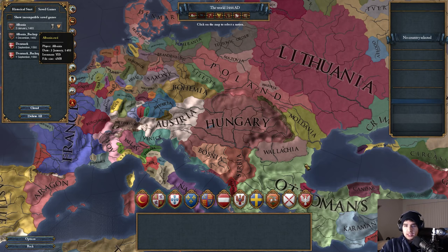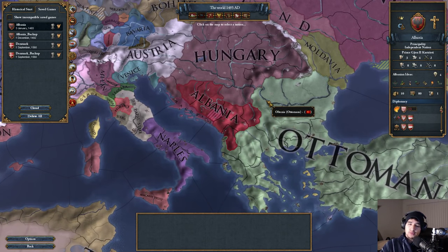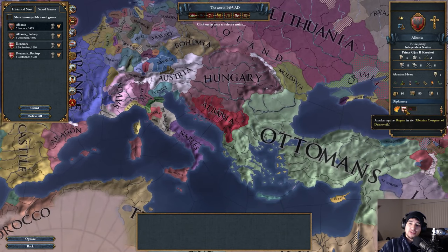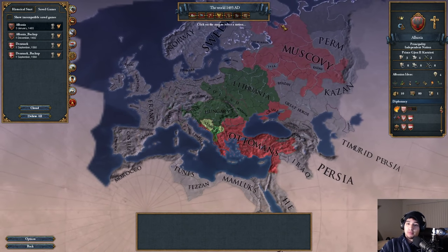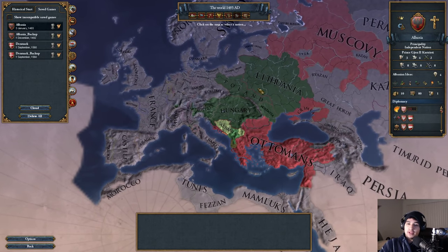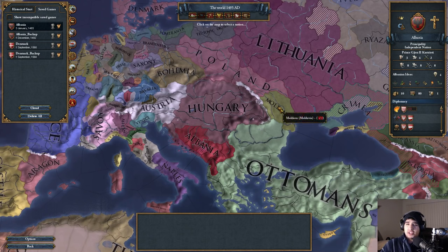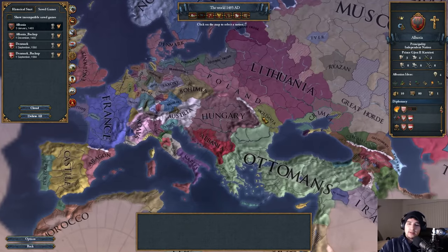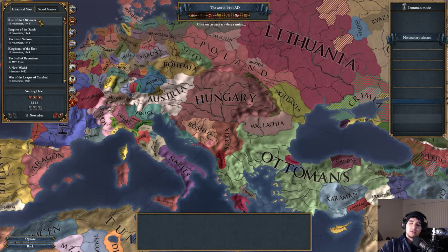I actually have a save game I want to show you — I got to 1493 as Albania. In that run I ended up declaring a bad war; we're actually at war with Muscovy, the Ottomans, Ragusa, and Crimea. I have the PLC, Hungary, and Austria as allies. I thought we could do it, but that war was not good, so we're going to start fresh today.